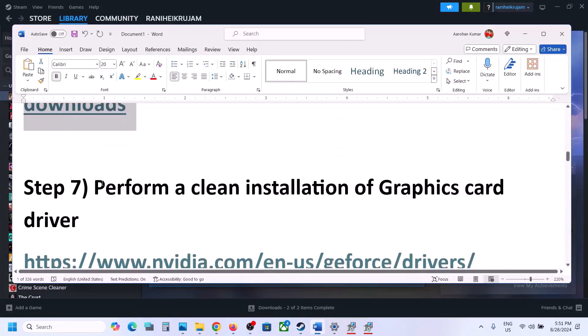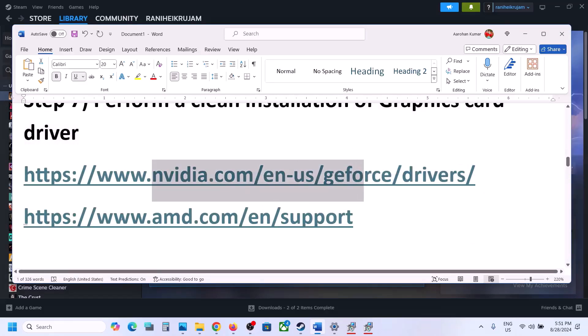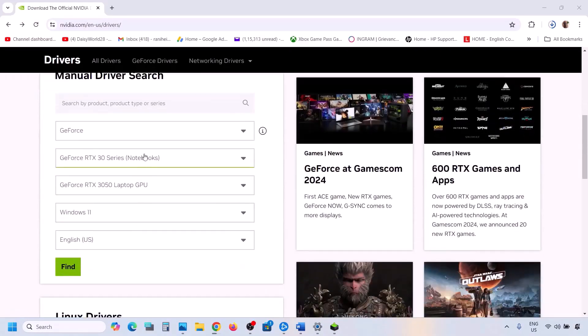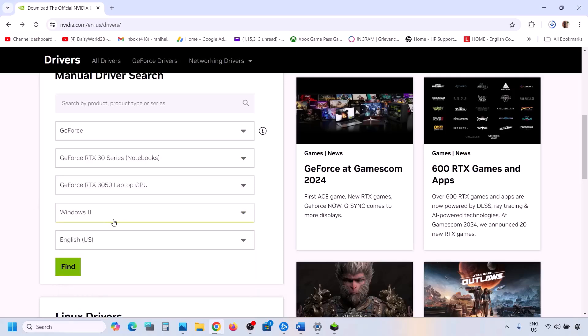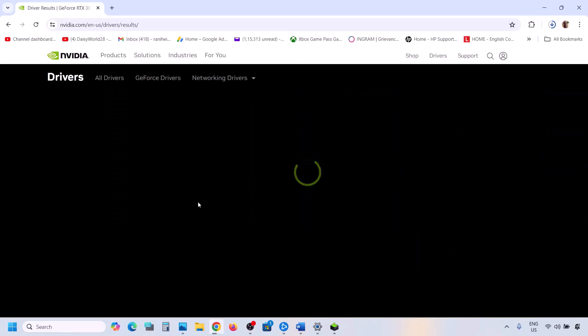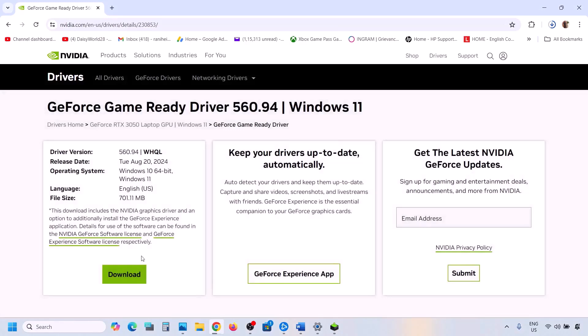The next step is to perform a clean installation of your graphics driver. If you have an Nvidia card, go to the Nvidia website; if you have an AMD card, go to the AMD website. On the Nvidia website, select your card series, graphic card model, and operating system, then click Find. The latest driver will appear at the top — currently version 560.94. Click View and then Download.